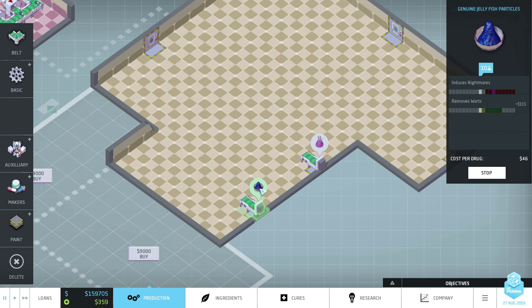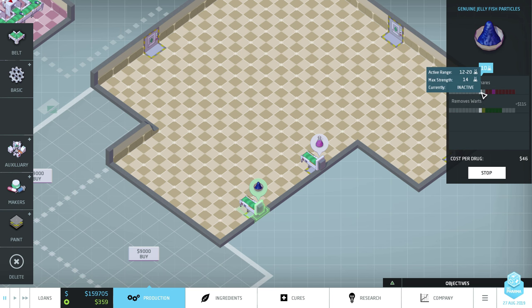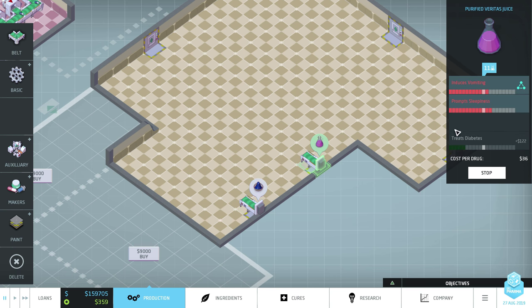What you can see is these ingredients have several effects — they have four slots for effects. In the first slot we have Induced Nightmares, we have a Cure effect here, so that's not a nice effect, and then we have two empty slots. Over here we have four slots, three of which are filled and the third one is empty. So this is how, when you mix them together, you're actually combining the slots. And in one case, one of them becomes the master and the other gets deleted — the other slots are overwritten.